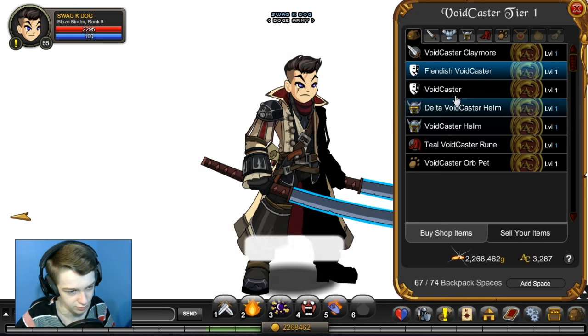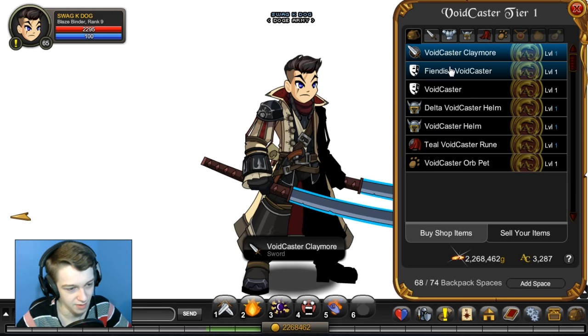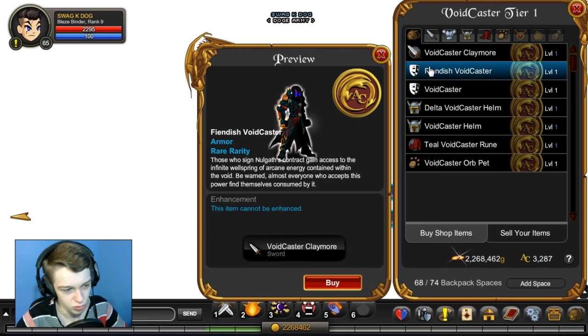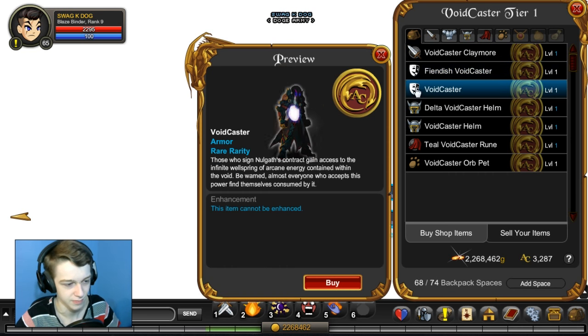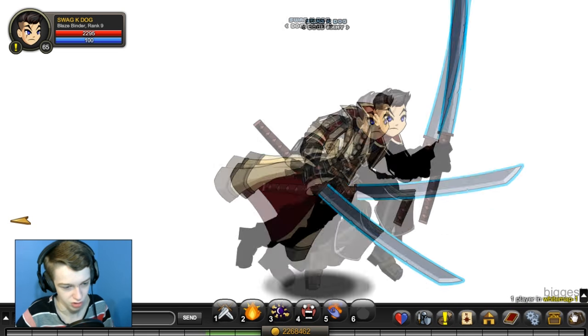So I already got that one, so let's grab that. Claymore. I'm not a fan of the sword. The sword should have orange on it, like orange sparks, right? Maybe it does when I equip it, but from what I'm seeing right here, it doesn't have the sparks on it.